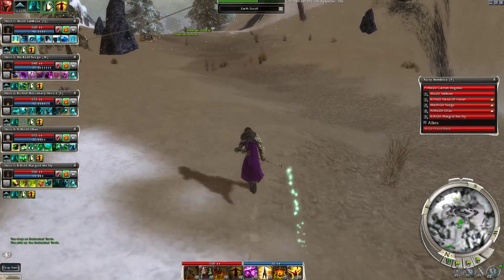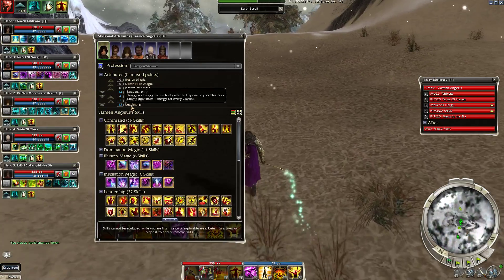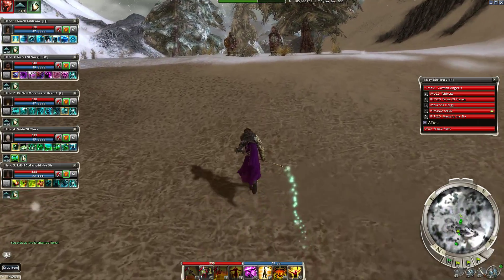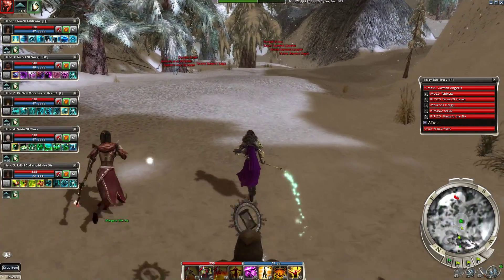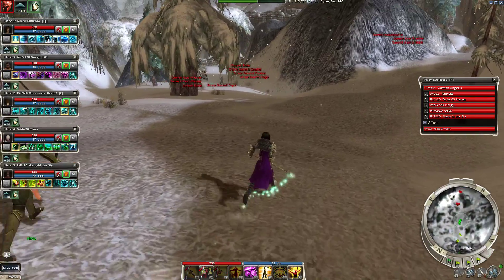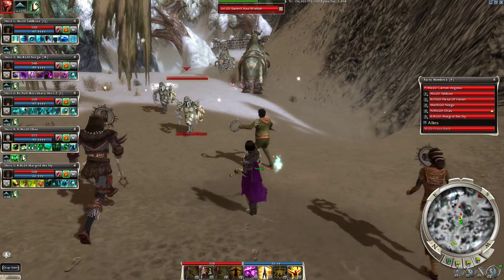We're at the point where I can start getting more maximum use out of Leadership. If I had 16 or 18 Leadership — you get energy for every two points of Leadership — I could use that to get eight energy out of my allies, but it's kind of expensive at minus 75 health.